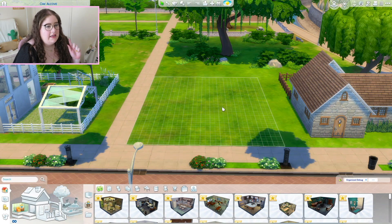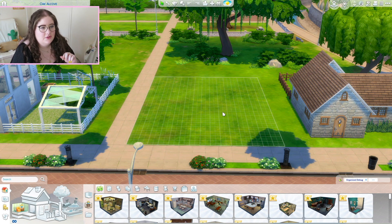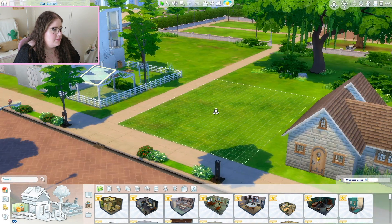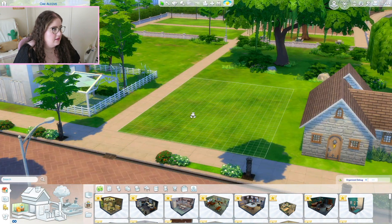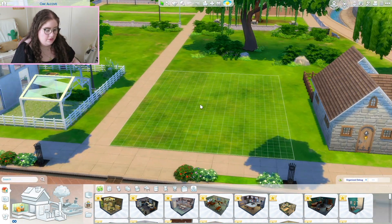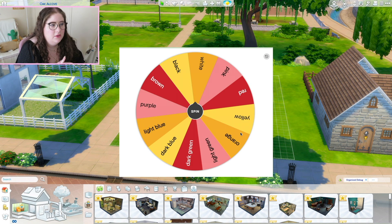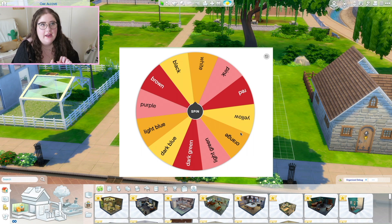I'm gonna be building a tiny house today because with two colors per room, I'm not gonna have that many rooms since I don't have that many colors. I'm here in Newcrest sandwiched between two of my other builds — yeah, let's continue to destroy this neighborhood. I have 12 colors on my color picker wheel, so I'm gonna pick two colors for the exterior and then two each for five rooms, which should be 12 colors in total.